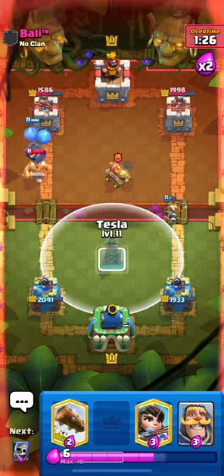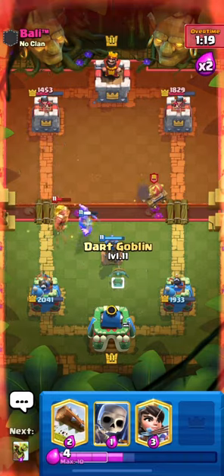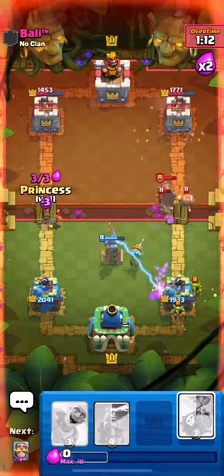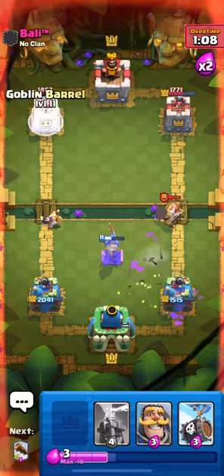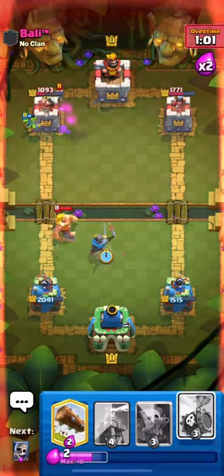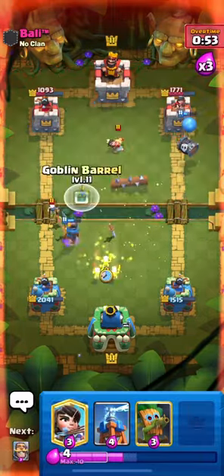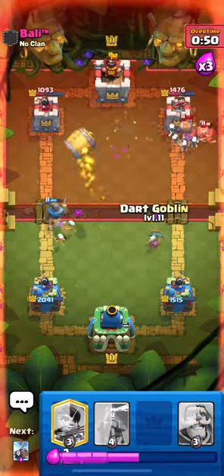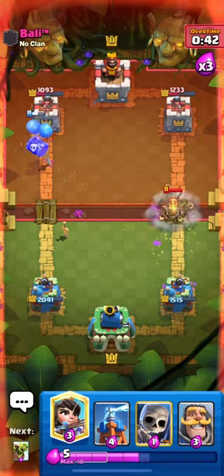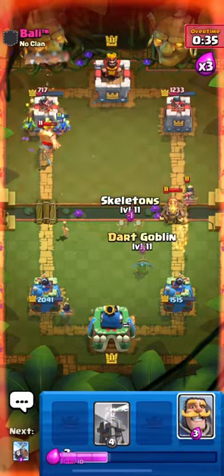If you can get a dark goblin followed by a barrel, you're gonna get a very good attack since either the dark goblin will tank or the goblin barrel will tank, and the other goblins will manage to deal a lot of damage to the tower or to the defending units. You can see that this guy only has the log to take care of our units, which is very good. We let that goblin barrel connect to our left tower because we wanted to get a princess on his tower, but our princess decided it was a better idea to go for his cannon cart.